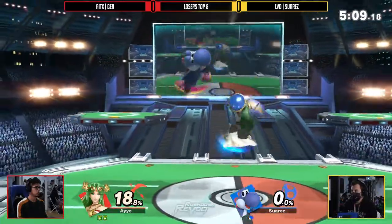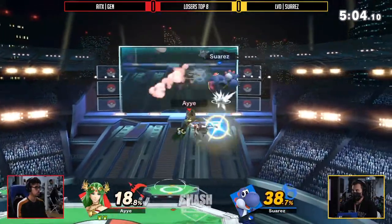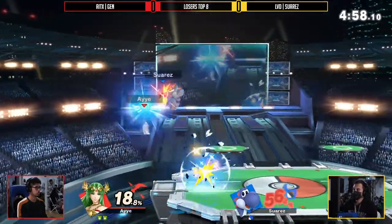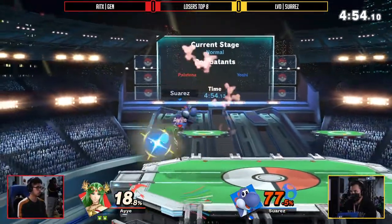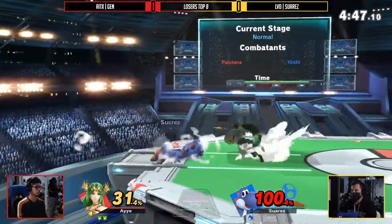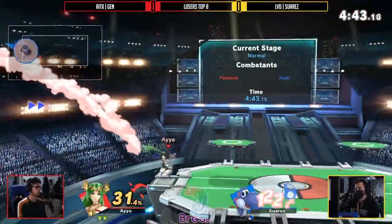Jens is looking very good right now. I feel like in his set against G Extreme yesterday, he kind of learned a valuable lesson of like, hey, maybe I don't need to always push the pressure. Sitting here in shield, waiting for you to throw out an option like egg roll — that's not really going to work. He's doing such a good job of just waiting on his opponent and using Palutena's dash attack and back air to completely punish you. They're phenomenal moves — not only do they have a decent amount of range, being intangible makes it very tough to try to contest those.